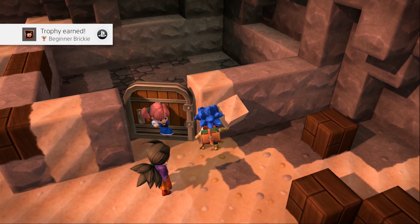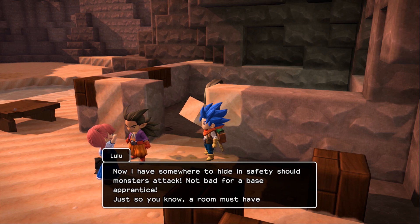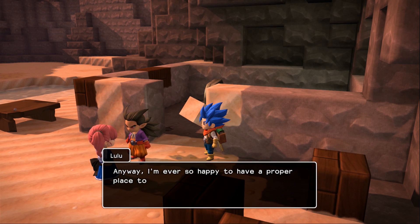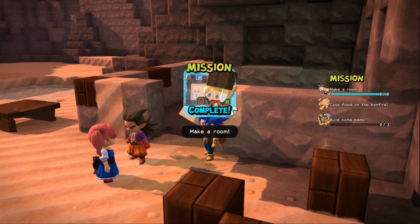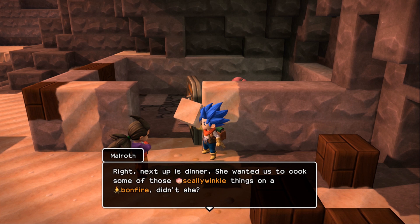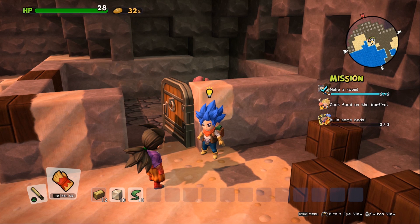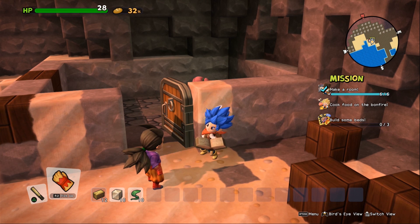Zul'jin, you repaired my room! Now I have somewhere to hide in safety should monsters attack. Not bad for a base apprentice. Just so you know, a room must have a door and walls at least two blocks high — that's the first rule of rooms. Anyway, I'm ever so happy to have a proper place to stay, and you two are very welcome to stop by anytime. She is something else, y'all. Build some beds and cook food on the bonfire. She seems pretty satisfied with her new room. Up next is dinner — she wanted us to cook some of those scallywinkle things on a bonfire. Bonfire! A big bundle of branches that burns brightly. Use it to cook food.